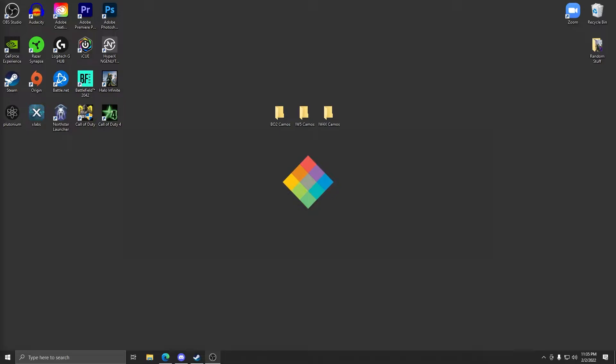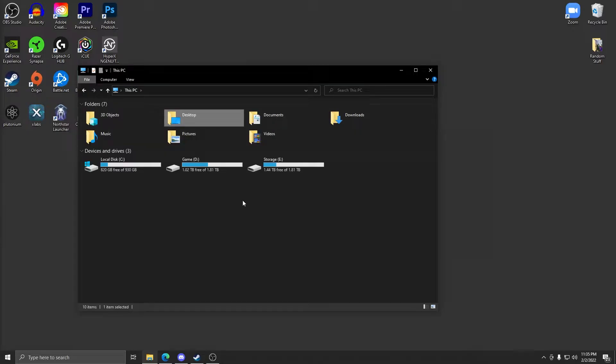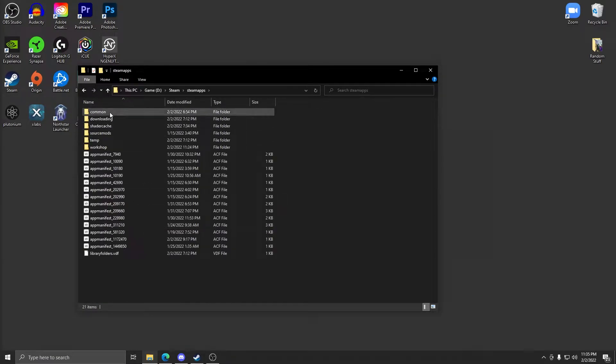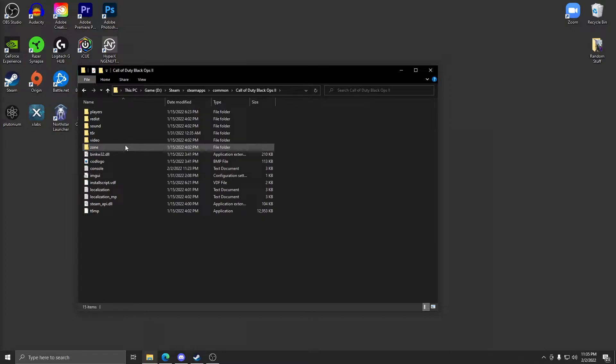We're going to start with Black Ops 2 because it's really easy and it's the most requested one. First, go to wherever you keep your Black Ops 2 — whether through Steam or another method. I have it through Steam on my game drive, so I'll go to the Steam folder, then Steam Apps, then Common, then Call of Duty Black Ops 2.